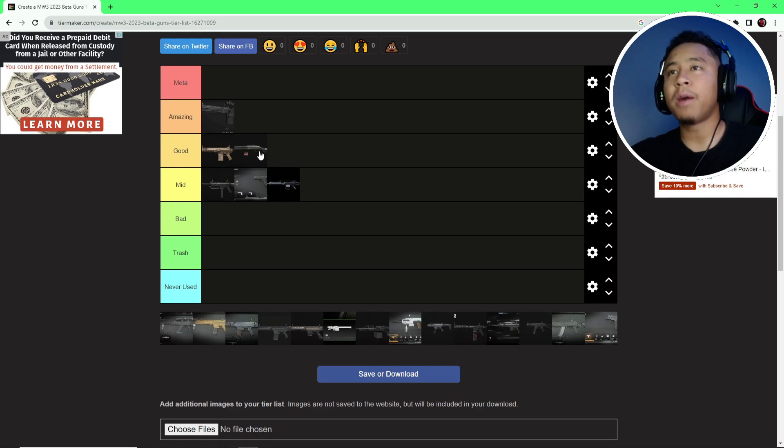We got the Lockwood 680 — it's a good gun. You can't go wrong with a pump action shotgun, obviously good at close range. However, I was getting hit markers on people close up, and barely dying to this gun, but when I used it it was pretty good. Nothing to take home — it's a shotgun.